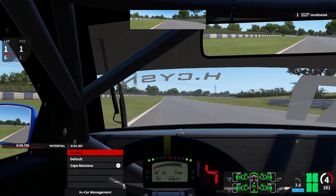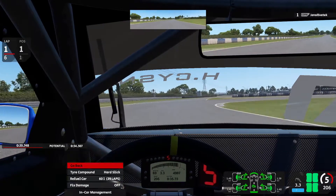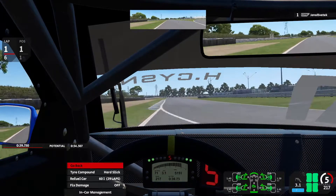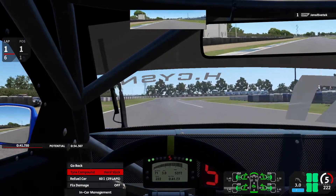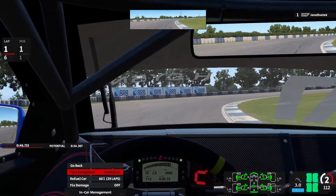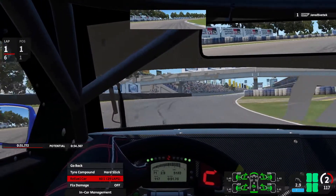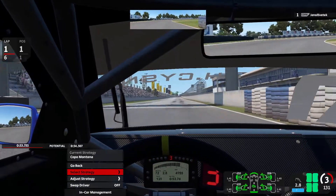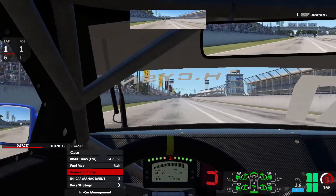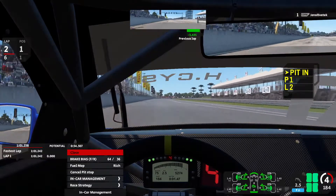This is where you can mess with pit strategies that are already set up. In the third part of this video, we're going to show you how to do that, but you can adjust the strategies as you see fit. You have tire compounds where you can move left and right and select different tires depending on how your race is going or what conditions it's in. Same with refueling — if you need more or less fuel for what you want, that is the place to do it, as well as damage. As we see here in the video, I requested a pit stop within the ICM (in-car management).